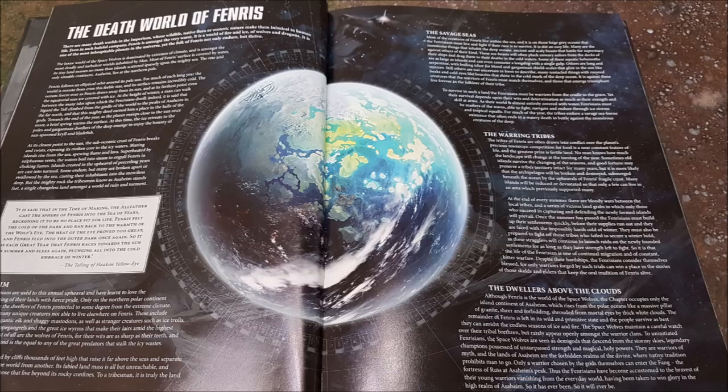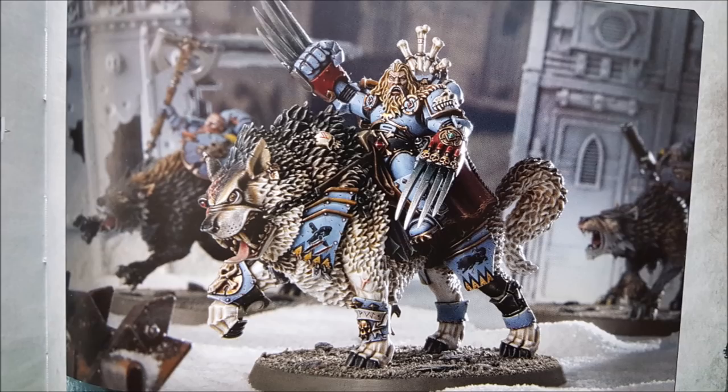You've also got the Wolfenstone, one of the relics, which lets you make one additional attack for models in friendly Space Wolves infantry, biker, and cavalry units within three inches of the bearer in the fight phase. Units of Wulfen are not affected. So if you've got Saga of the Wolfkin and the Wolfenstone, you've got two extra attacks — one within six inches, one within three inches. Thinking of Thunder Cavalry or Terminators, hitting on twos and re-rolling ones — that's a boatload of attacks.